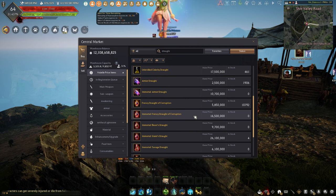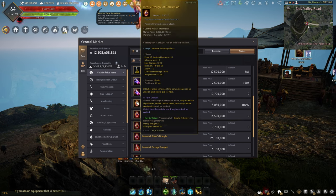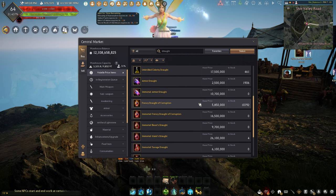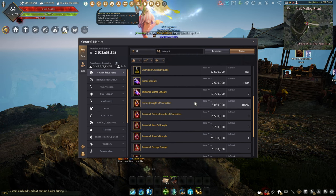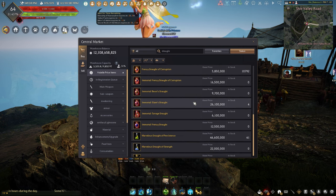If you're just doing a simple grind zone where you easily meet all the requirements for defense, offense, and everything in between, then a Frenzy Drought of Corruption is a cheap option. It gives you a nice bonus to monster AP and nice HP recovery on hit, which counteracts the all-DP minus 15% you receive unless you get one-shot. This is the cheap option, costing about 20 million coins an hour — much cheaper than the rest of the elixirs.